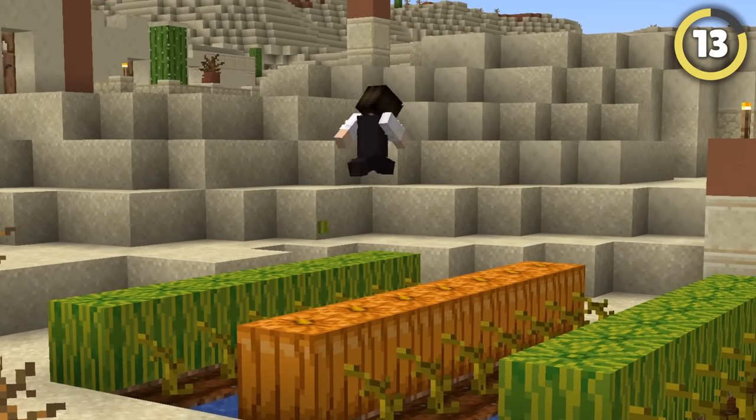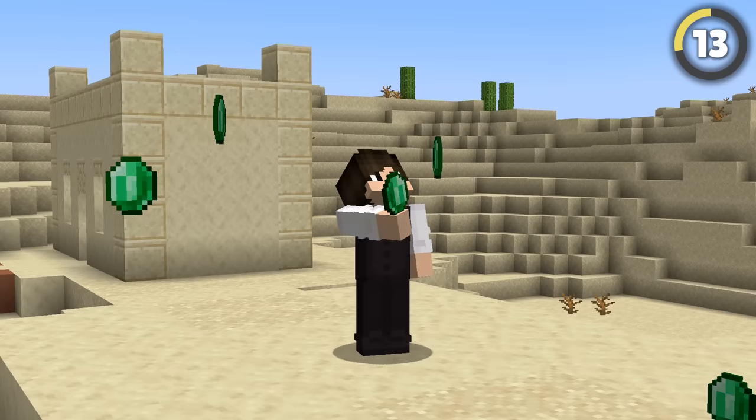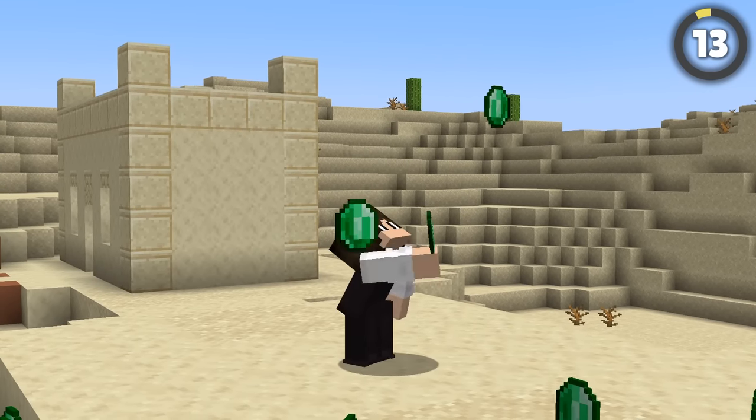Get a pumpkin or melon farm and use that to get emeralds like a pro. The villagers love that stuff and will give you an emerald for pretty cheap. You can then use those emeralds to buy all sorts of things in return.